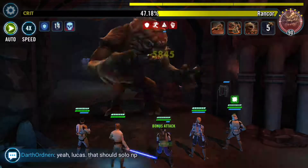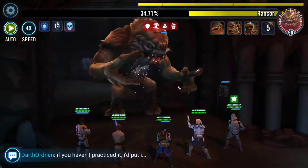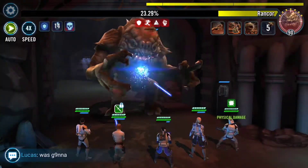Commander Luke and Rex were both G8, the rest were G11, basically using the Princess Cody build.